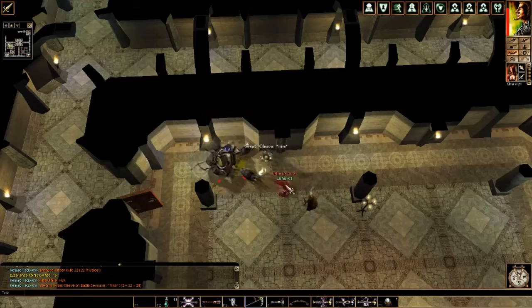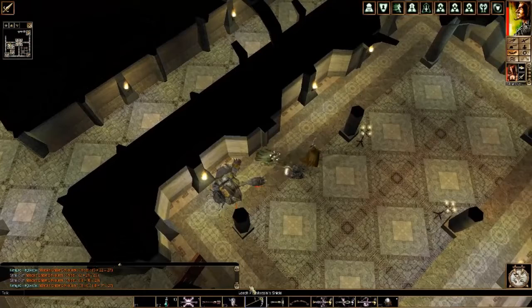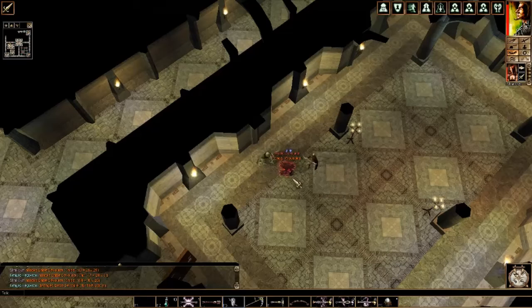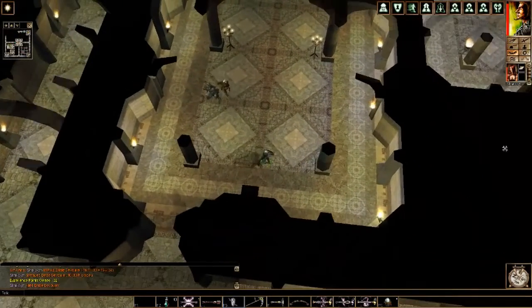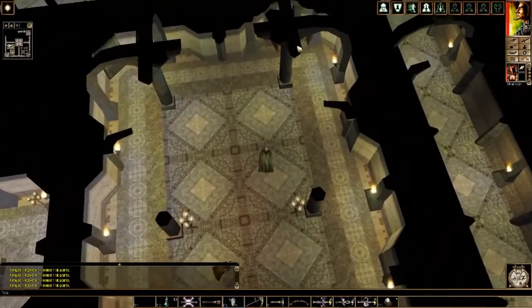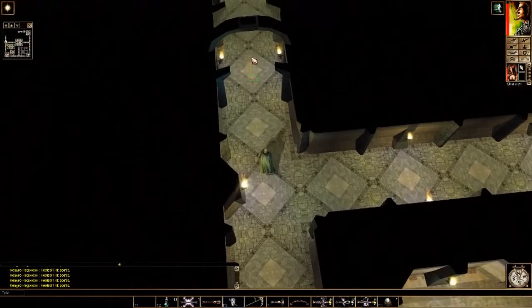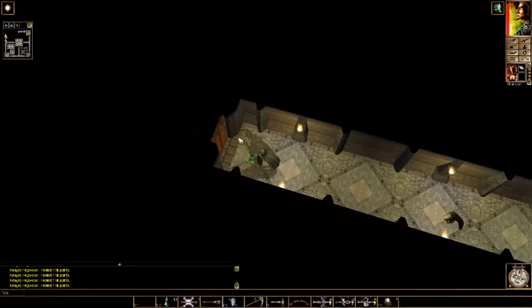The Umberhulks are pretty easy now, and now I get to fight the Battle Devourer. The Battle Devourer is like the Intellect Devourer from the first chapter, except it's basically built for combat. Where the Intellect Devourer is a rogue, the Battle Devourer would be like a fighter. It has more hit points, more armor class, better attacks, and if I remember correctly, some really good damage reduction. But we also have the magic weapons to overcome that, so they go down pretty quick now.